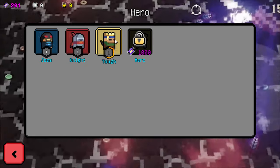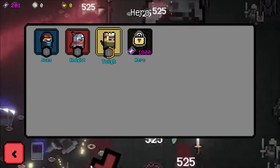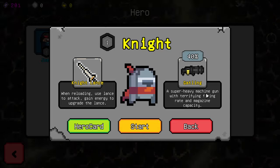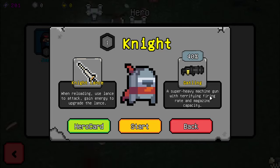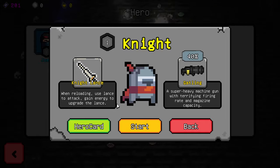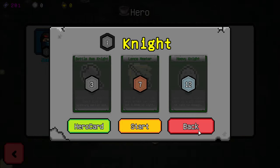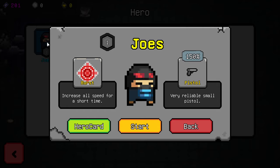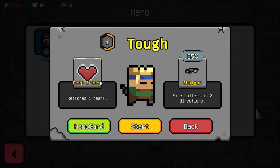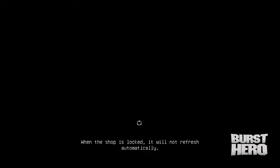I already played a short run with the Tough character. I also have the Knight and the Joes that I haven't tried. The Knight has a knight lance and a gatling gun — when reloading, you use the lance to attack and gain energy to upgrade it. There's some interesting elements at play. Joes gets a pistol and burst. Let's check out the Knight.